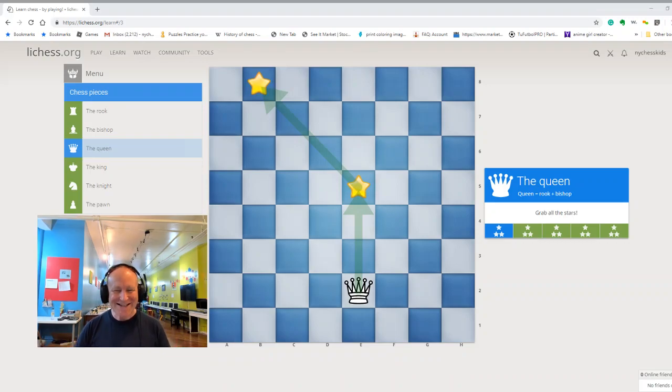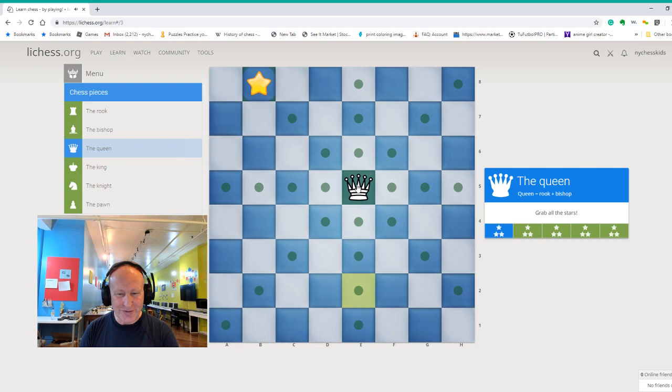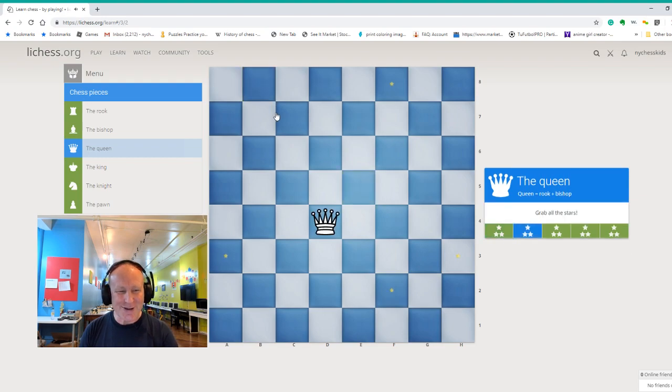Hey kids, in this lesson we're going to learn about the most powerful queen. That's the piece that can move like a rook and a bishop together, so you actually have in one piece two pieces: the bishop and the rook. The queen can move straight like a rook and also diagonally like a bishop, and that's why the queen is so powerful.